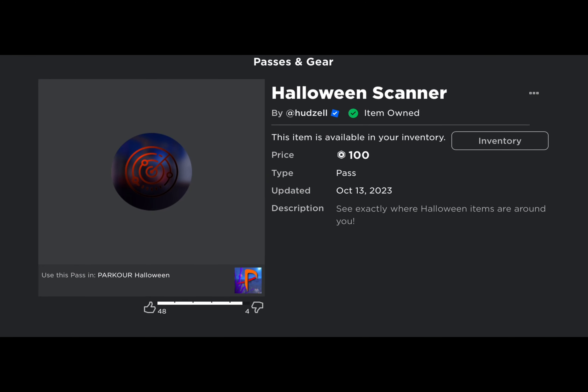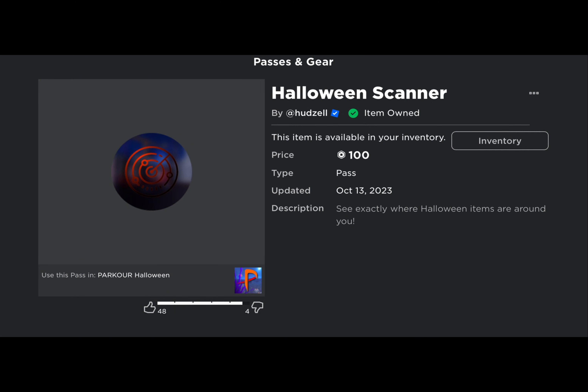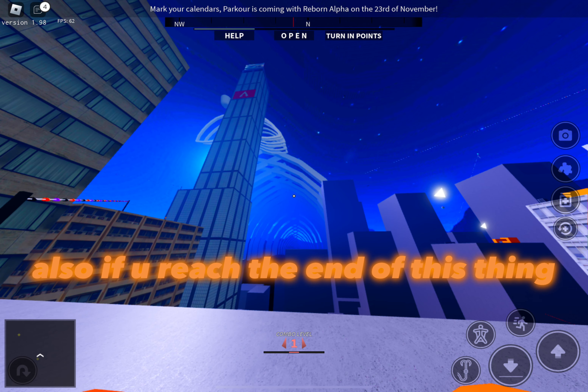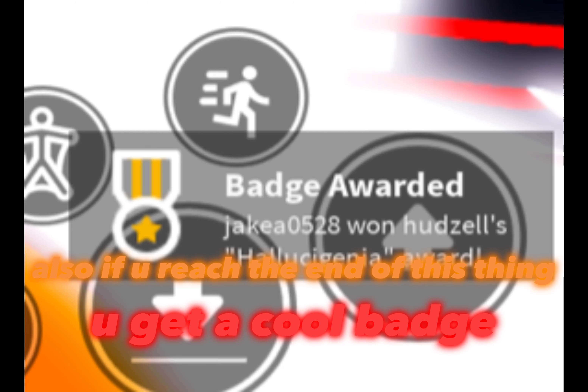Okay, so here's the one that I can slide under. As you can see, I got a little speed boost there. Also, if you end up buying the Halloween scanner, it's better to use in a public server if you want to find more Halloween bags and points.